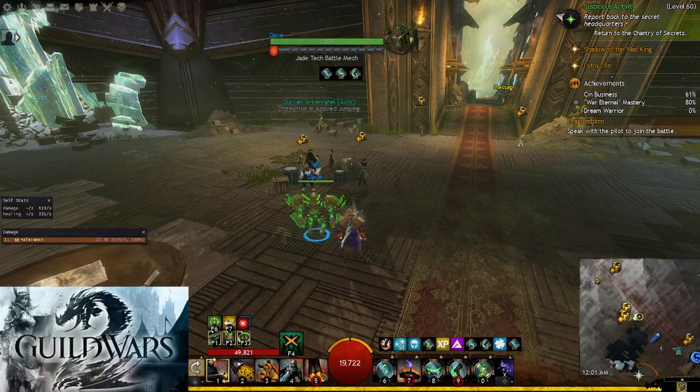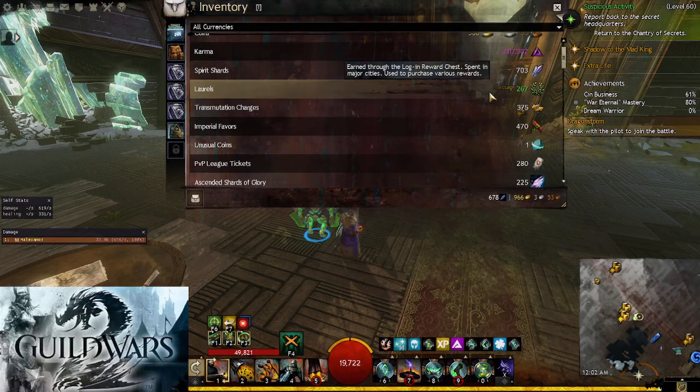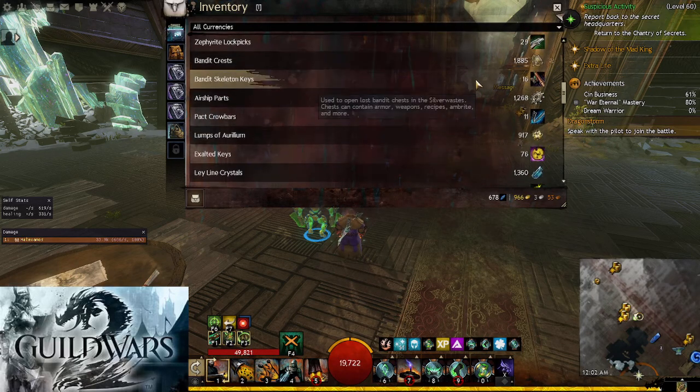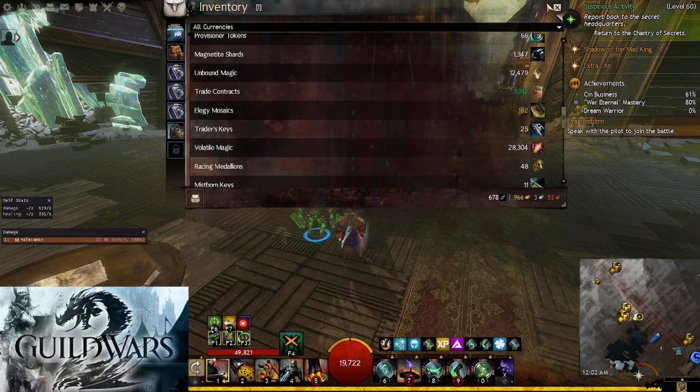Hi guys, Tadis here with a guide for you today. I've been going through my wallet just trying to figure out how I can take all these different currencies that I've just been acquiring over playing the game — that I really hadn't found a use for, didn't really know what they were used for — and I'm trying to figure out how to turn them into something more useful, like gold that I can actually do something with.